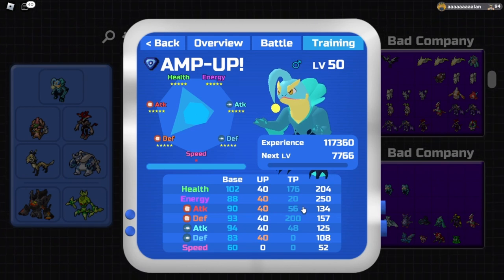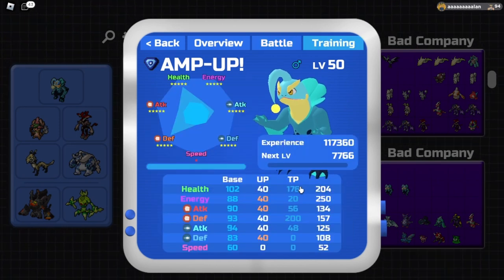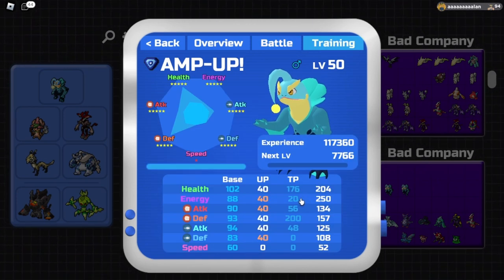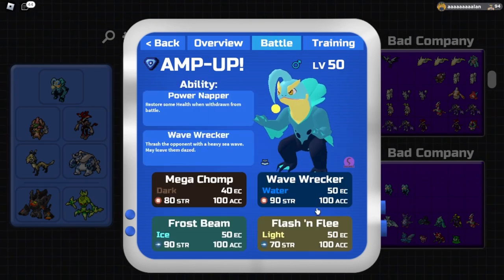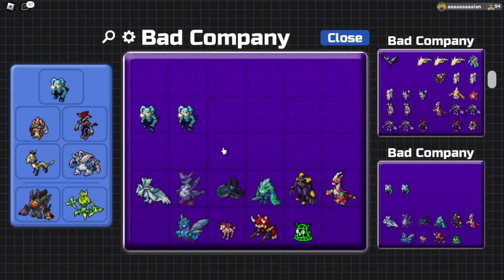Megachomp lets us hit things like Tatab, and this is reflected in our TPs with 56 melee attack which, with Brawny, allows us to two-KO those Tatabs running 80 HP, which is very standard. For other TPs, we're running 176 health giving us an overall health stat of 204, which is divisible by 4 and works well with Power Napper. Then 20 points into energy gives us 250 energy, allowing a minimum of five moves, and then we maximize melee defense and put the rest into range attack.